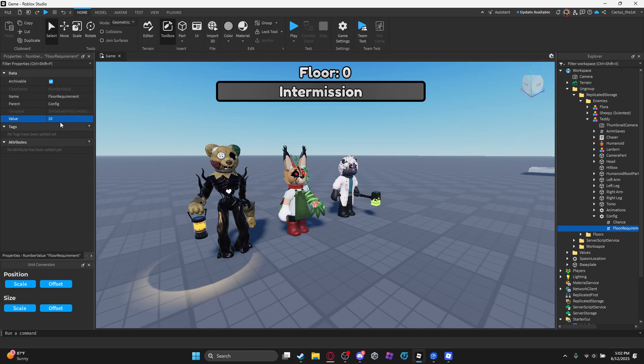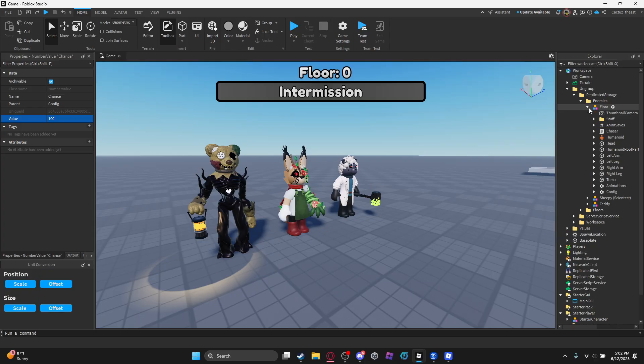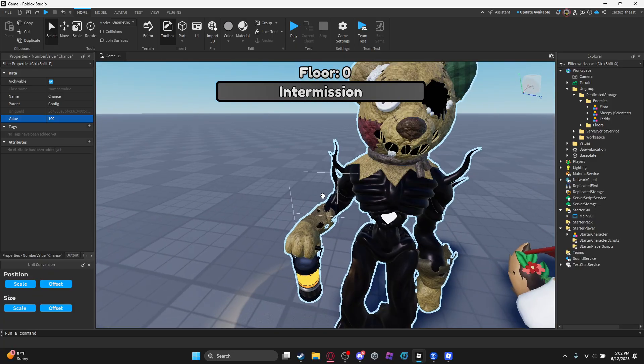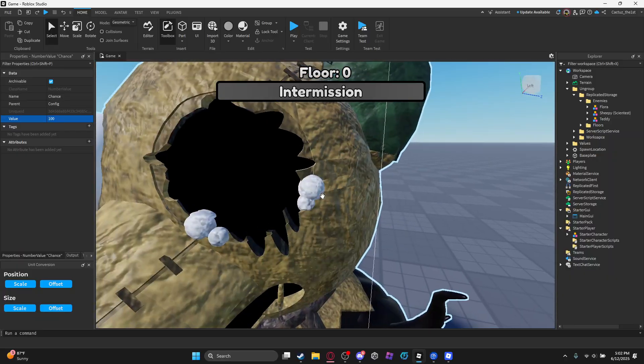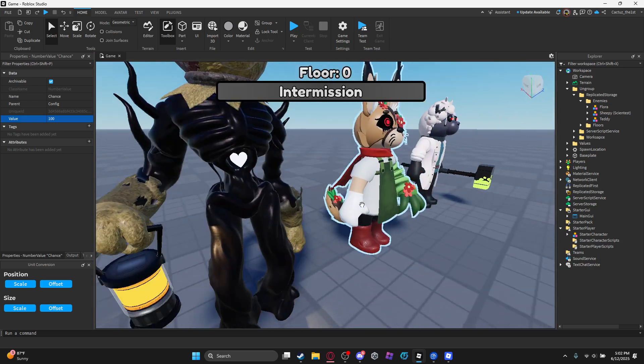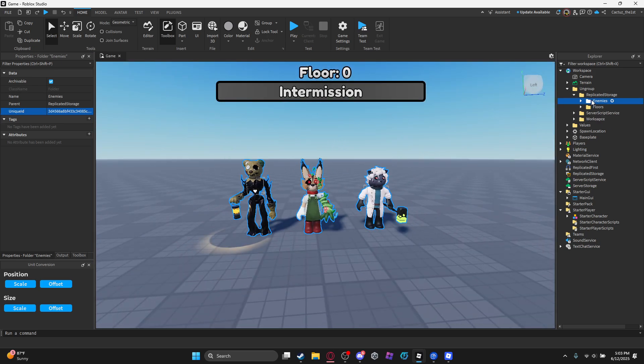Floor requirement is a requirement for which floor a twist needs to reach before it can spawn. For example, for Bassy it won't spawn until around floor 15 — well it could spawn at floor 4 or 5 but that's like the boosting version. The chance is self-explanatory. Probably next time when we revisit this character we might add footsteps or different sound variations.